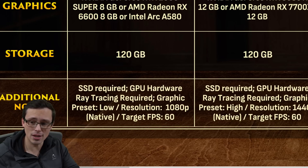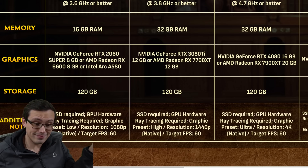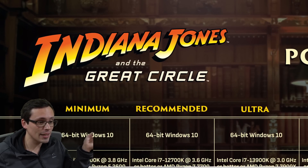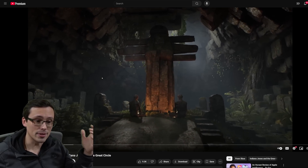A lot of game developers have talked about how developing a game where all you have to worry about is ray tracing to handle lighting being easier for them. Well, here we are. This is for Indiana Jones and the Great Circle. We did also just get a launch trailer for this, and the game's release date is December 9th, so this is coming out pretty soon.